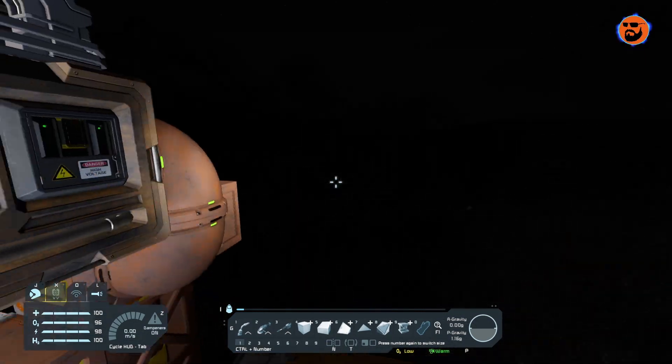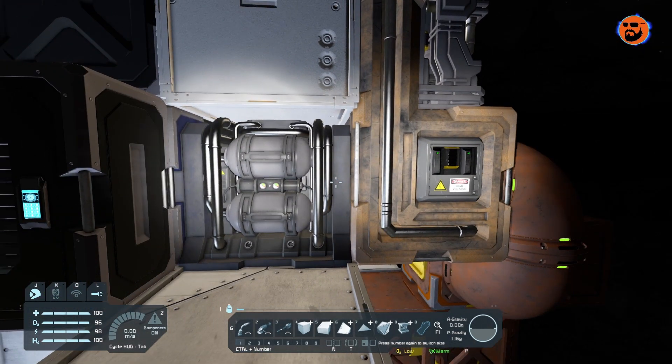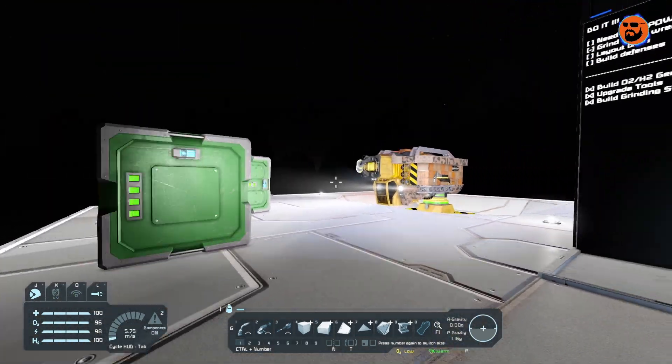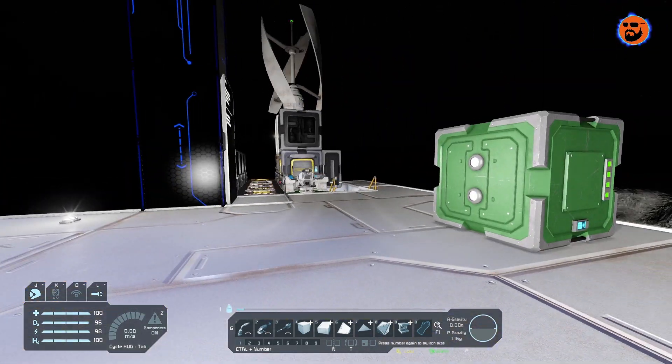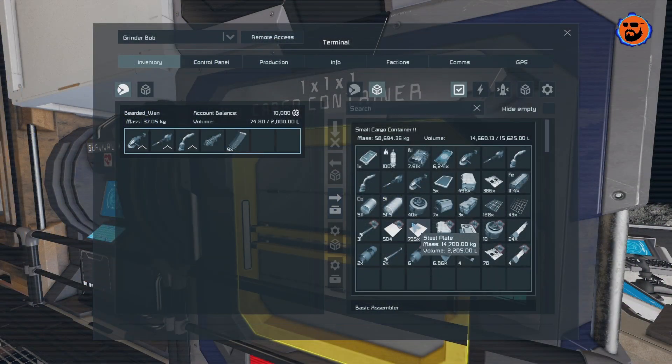All the scrap is gone, at least to the best of my knowledge — we'll find out when the sun comes back up because it's dark. I think it's time for that script. Let's see if I can build a programmable block and get Izzy's inventory manager running to help organize some of this stuff. So maybe a second cargo container and a programmable block — we'll see what we can do after that.